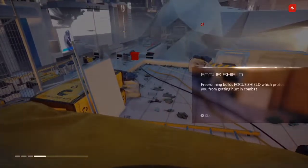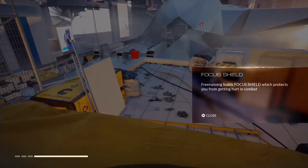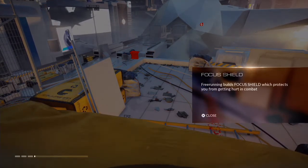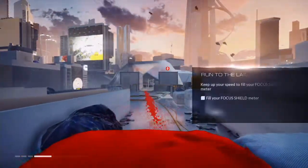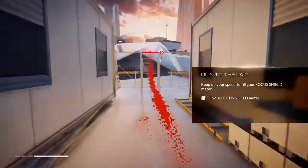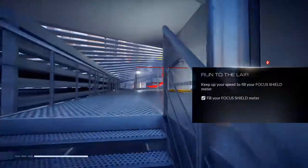Free-running builds focus shield, which protects you from getting hurt in combat. A burst of acceleration that kick-starts building focus shield — L and R2. I guess I just gotta run by doing parkour, hopping over stuff, to get that built up. Making my way to the tower now. I'm gonna do a quick delivery, so I'll catch up with you later, Noah.